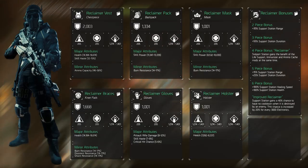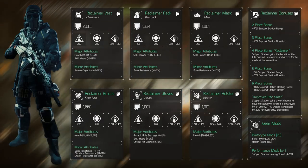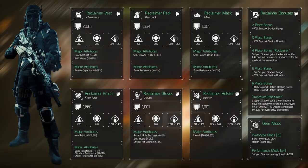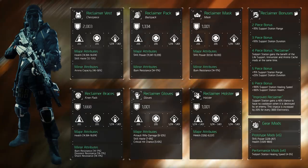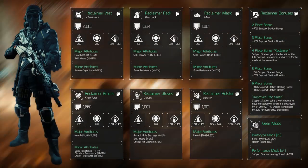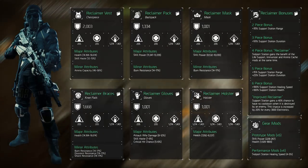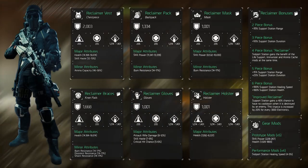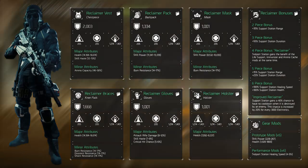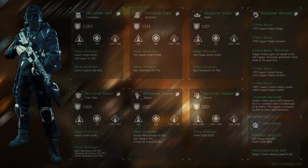The cherries on top of this build are the gear mods. Prototype mods should include skill power with a health roll — you don't have to roll all five as skill power, it might also be wise to go for a few firearm rolls depending on what you want. Performance mods should be support station healing speed. Alternatively, if you want your support station's range to be huge, you can go for the support station range mods. I'm going for healing speed to heal up my teammates very quickly.